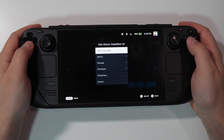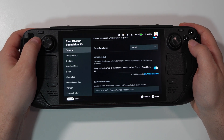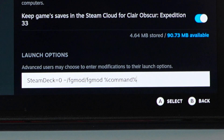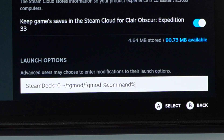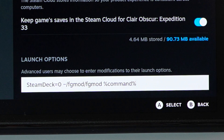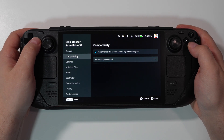You'll need to go to the properties of your desired game, go to General, scroll down, and in the launch options enter 'steam_deck=0'. Then add the FG mode command. 'steam_deck=0' will switch on your graphic settings in Clair Obscur: Expedition 33 — for some reason these settings are hidden on Steam Deck only. The second command gives you DLSS and DLSS frame generation.